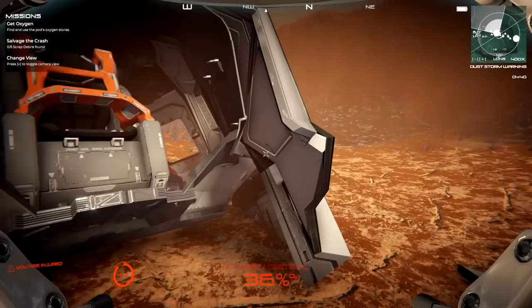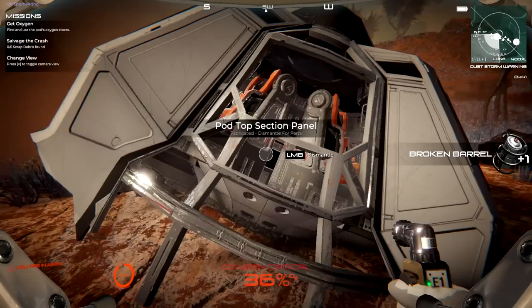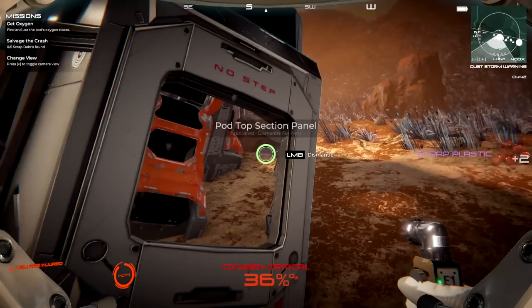Exit the pod. Atmospheric conditions: oxygen 0.4%, pressure 2.5%. Here's my oxygen - they're here. I think maybe that's something to add in afterwards. We have a whole bunch of different tools and stuff we can use. You can see the bottom right there - this shows up so we can dismantle all this fine stuff.